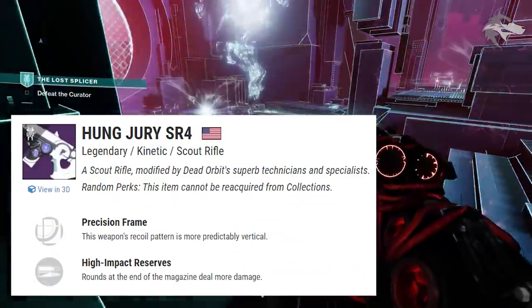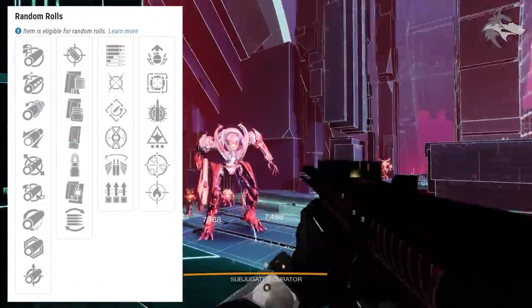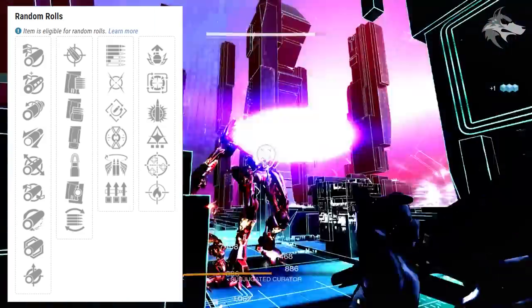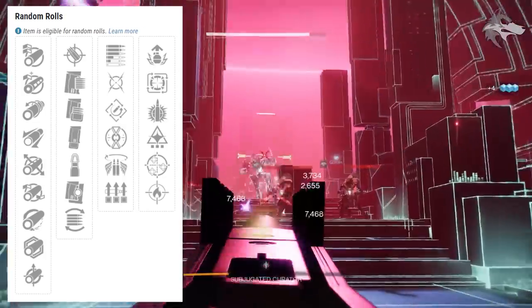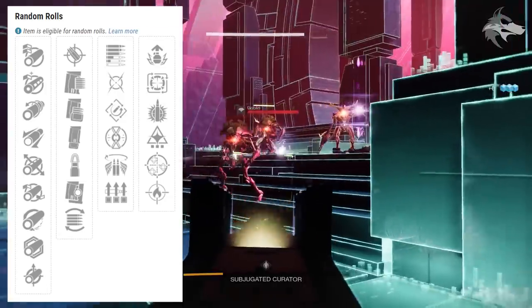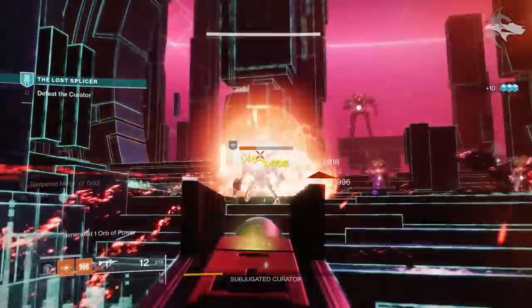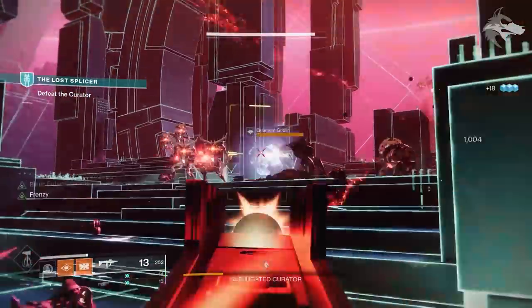Up next are the new Nightfall weapons. First is the Hung Jury, returning from Destiny 1 — a kinetic precision frame scout rifle. For D2, it can roll Subsistence, Moving Target, Rapid Hit, Heating Up, Bottomless Grief, and Surplus in the first slot, with Adrenaline Junkie, Box Breathing, Explosive Payload, Wellspring, One for All, and Firefly in the second. A Firefly roll could be pretty strong.